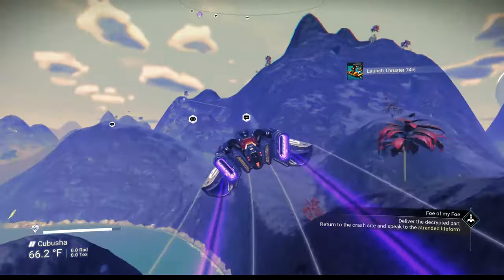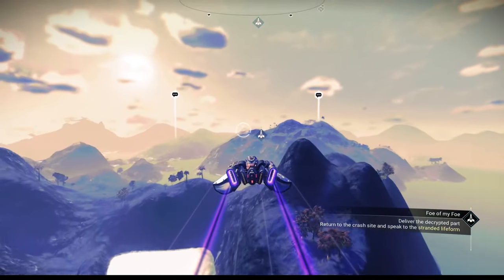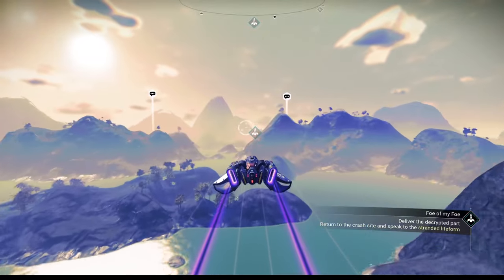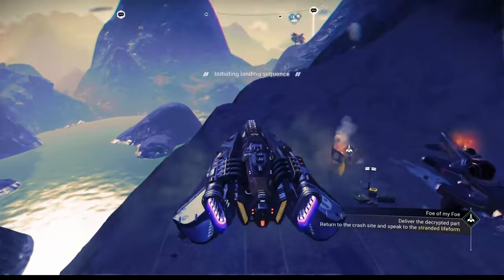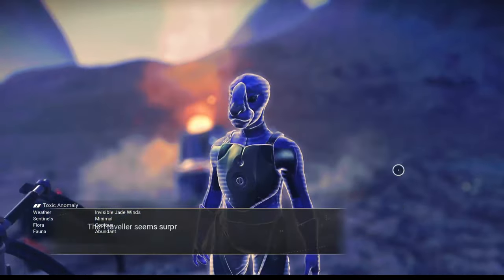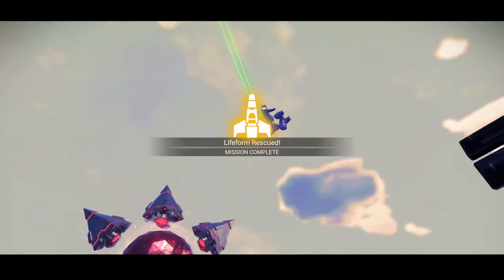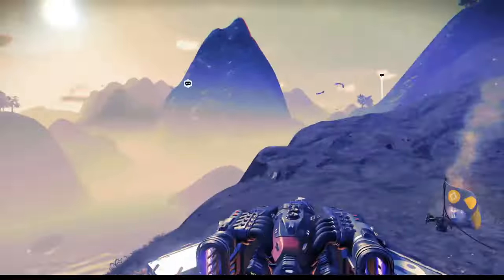Deliver the component to the traveler. It's only 20 seconds away so we'll take the ground route rather than bouncing out into space. We just experienced one storm and it seems to be over now — you may have at least one storm to deal with on this planet. We come to a stop on the edge, jump out and talk to him. The traveler seems surprised again. We give him the User Authenticator and he just vanishes without even saying anything — you're welcome. Ungrateful! Life form rescued — mission is complete. To get our reward we have to go back to the anomaly.